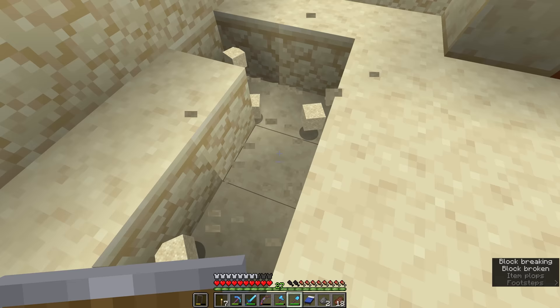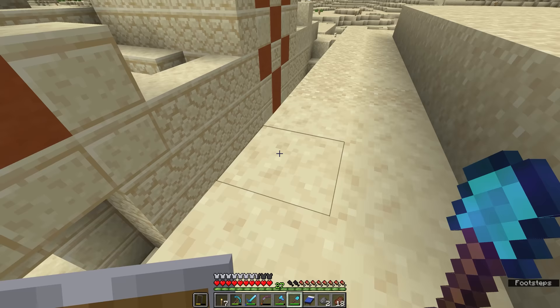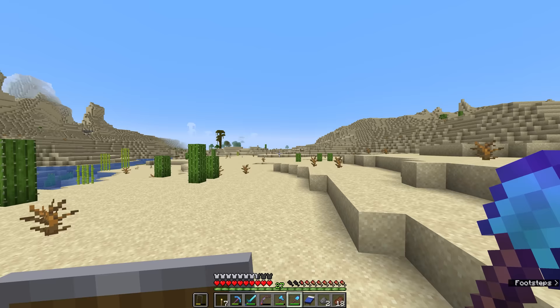There will also be other deserts throughout the world that will generate their own desert pyramids, so you are likely to find these structures as you explore, and in each one there should be the opportunity to dig out that extra side chamber, brush out those suspicious sand blocks, and get hold of some loot from the burial chamber. But in my case, I'm going to explore this desert a little more, because I believe on the horizon over here I spotted another structure where we can practice archaeology.